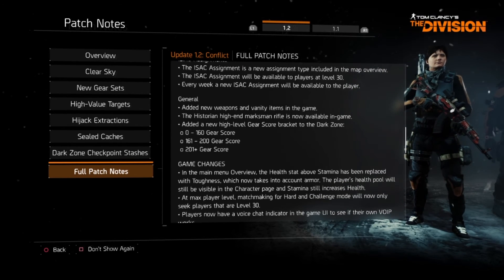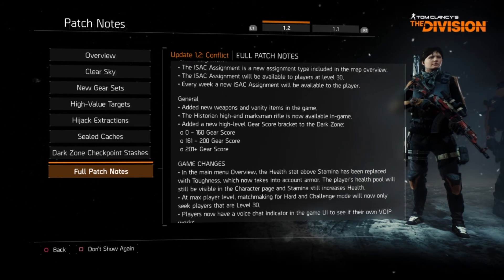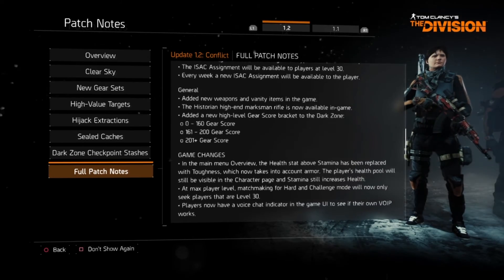There are some changes to the dark zone. There's a new high level gear score bracket — it goes from 0 to 160, 161 to 200, and 201 plus.